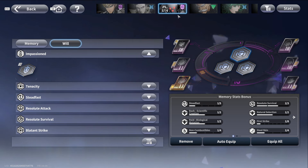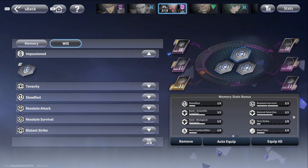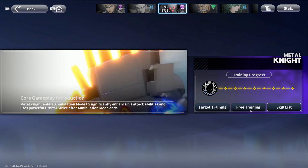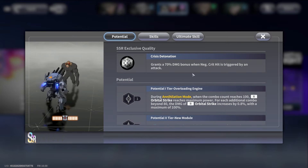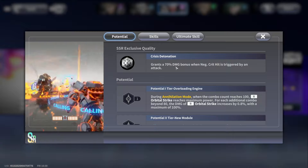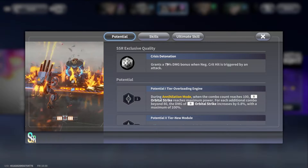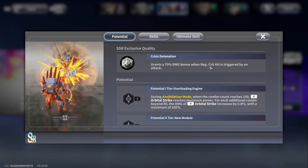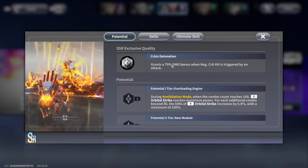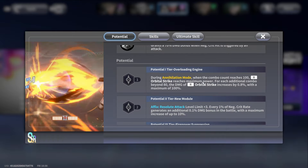How should you build Metal Knight? Go into the gameplay, go into skill list, then go into potential. Here you can check out the SSR exclusive quality — 'Boom Boom Boom Crisis Detonation grants a 70% damage bonus when negative crit is triggered by an attack.' So the whole build around Metal Knight should go for negative crit — the more negative crit you have, the bigger damage bonus you'll get overall.